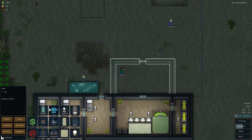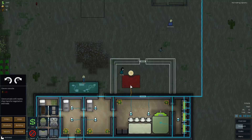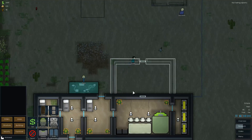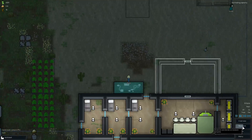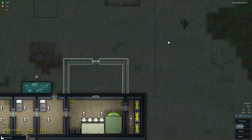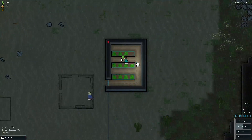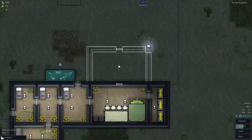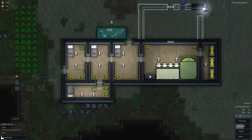Buildings — comms console. Not enough metal, that's okay, I'll build the room for now. Our research bar is halfway filled, so we've got about half of our way to carpet making. There are three colors of carpet that you can get — they all do the same thing, they just look different so you can choose which one you like best.